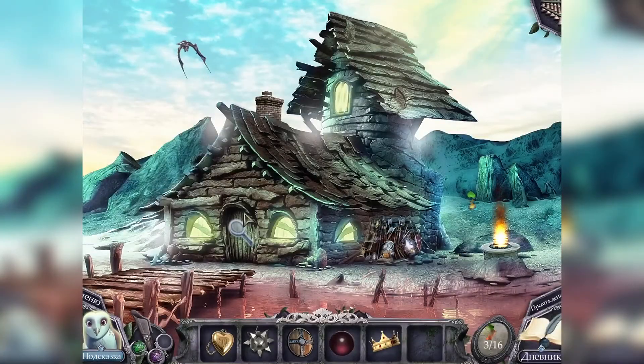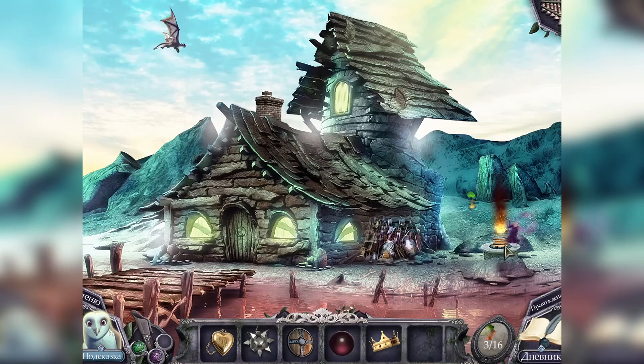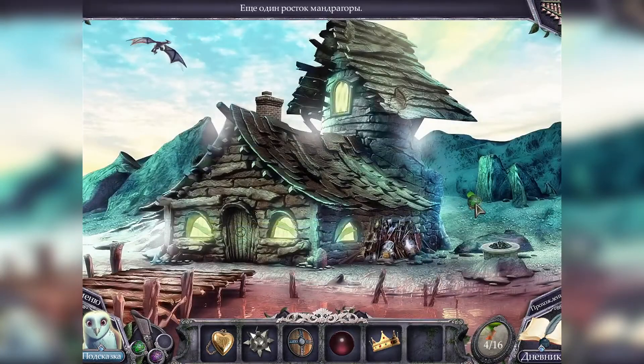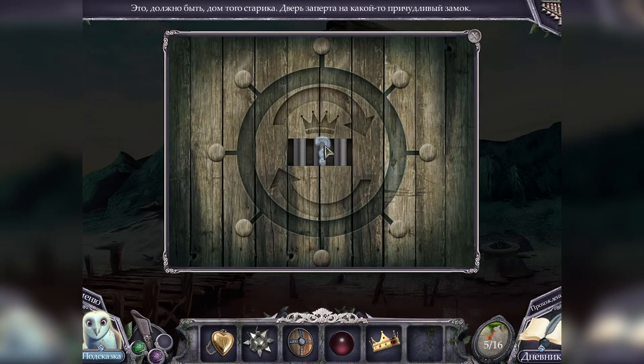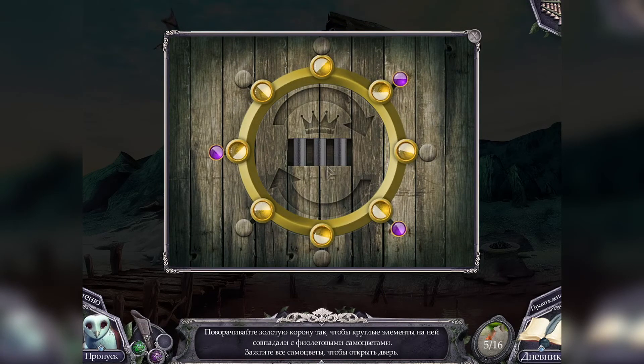Ой, у нас подъёмник заработал! В этой жаровне что-то горит — фея нам здесь нужна, чтобы потушила жаровню. Горит у нас фрагмент портрета. Ещё один росток мандрагоры — давайте прорастим. Ещё один фрагмент портрета. Это должно быть дом того старика. Дверь заперта на причудливый замок. Здесь коронный стол — давайте засуну корону. Головоломка: поворачивайте золотую корону так, чтобы круглые элементы на ней совпали с фиолетовыми самоцветами. Зажгите все самоцветы, чтобы открыть дверь.